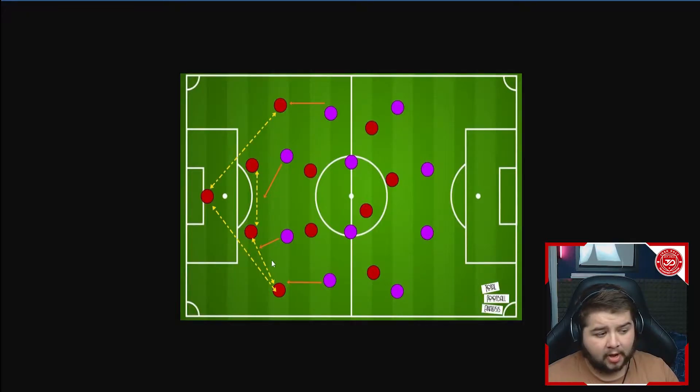You can see the fullbacks can drop back to pick up the ball as well, so if they are too far up they can simply come back, receive the ball from the goalkeeper, and then build up again. It's a very effective way of playing out from the back, but you do have to tweak some things when you're trying to replicate this in Football Manager, because some things simply do need to be tweaked.